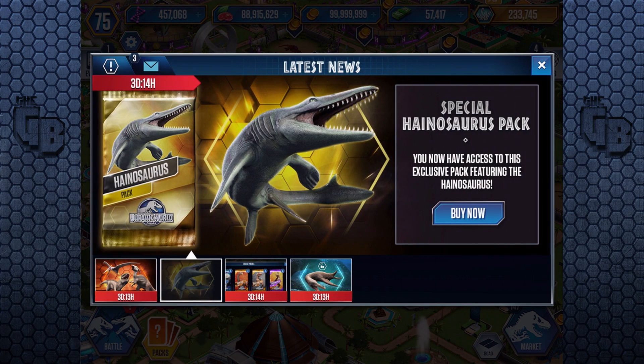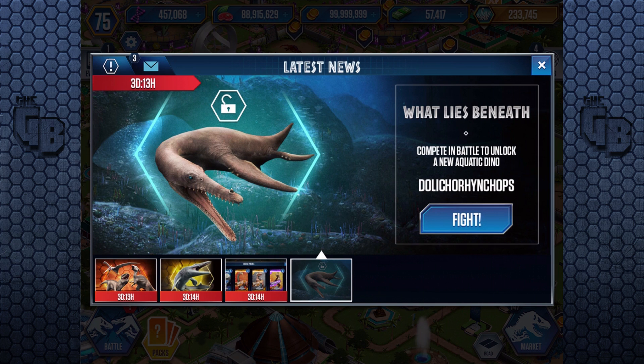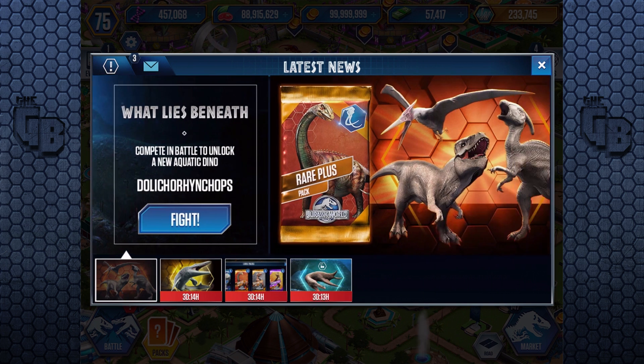Hello everyone and welcome, I'm the GameBeaver. Jurassic World has released a new aquatic creature — the Dolly, or Dolly Corn Chops. We just call it Dolly because it was in Jurassic Park Builder, and that's exactly what we called it there.